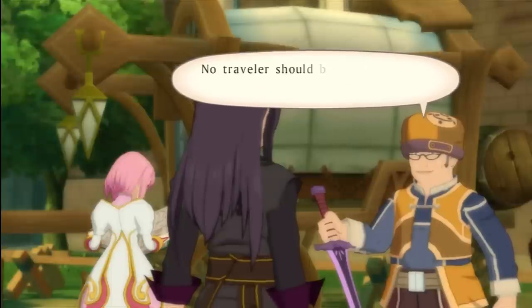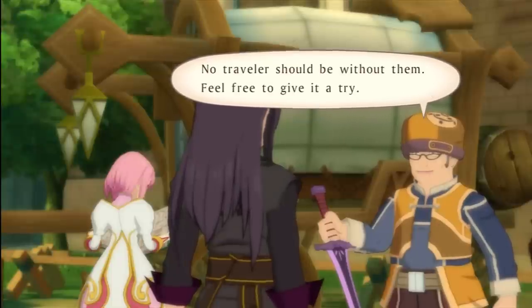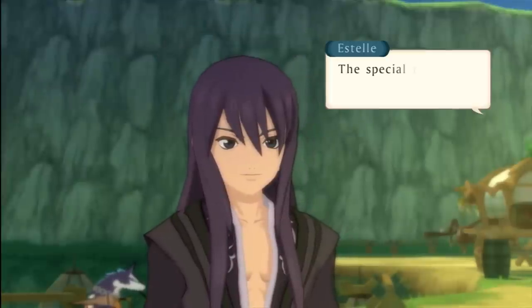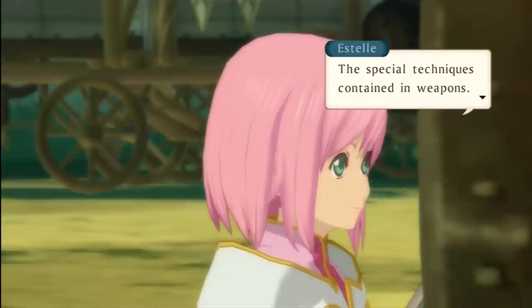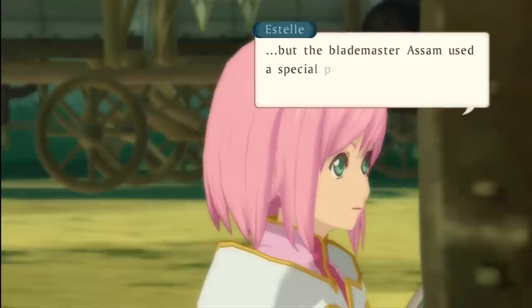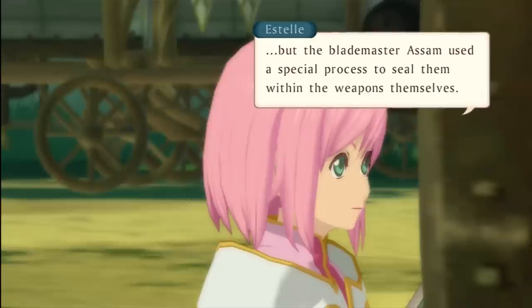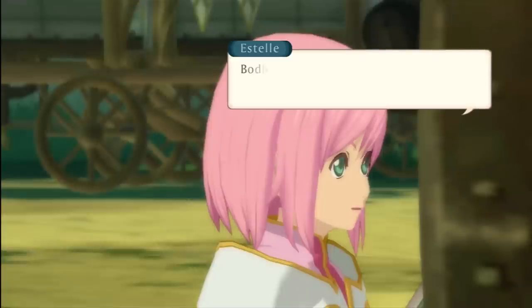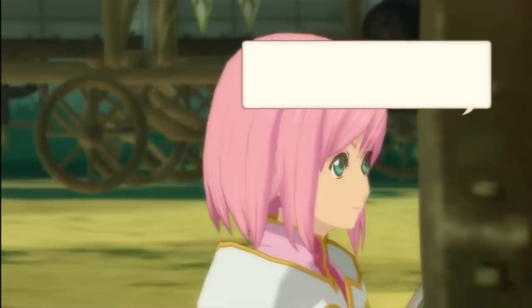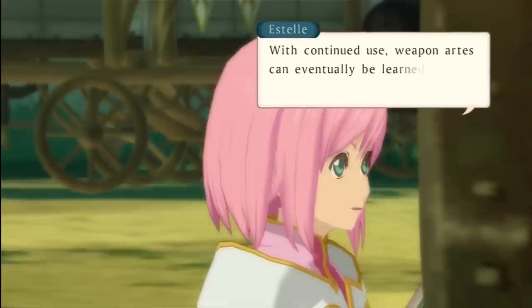We're getting to the skills now. The Traveler should not be without them. Feel free to give it a try. What do you mean? The special techniques contained in weapons — these techniques were originally passed down from Master to Pupil. But the Blademaster Asom used a special process to seal them within the weapons themselves. Bodhi Blastia can acquire techniques from weapons imbued with this power. With continued use, weapon arts can eventually be learned by the person using the weapon.